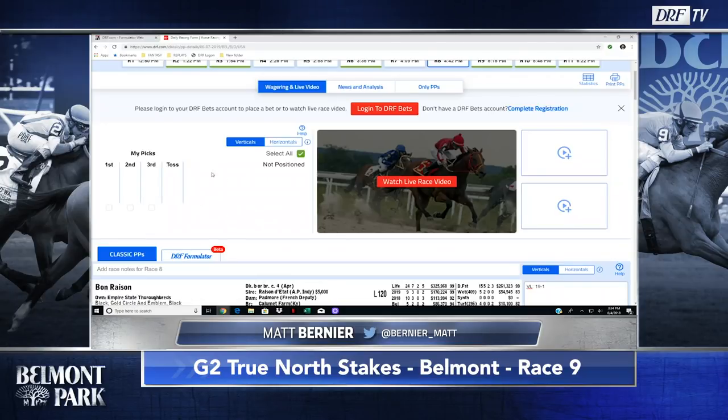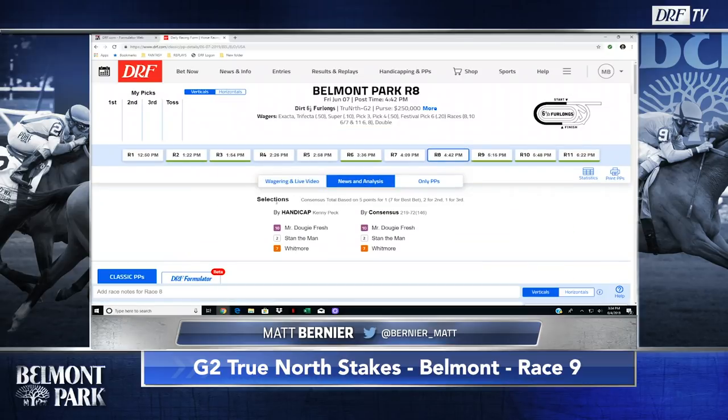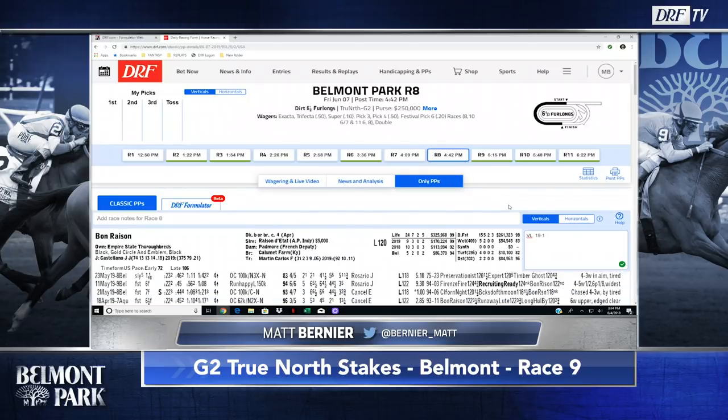You just click bet and it goes right into your DRF Bets account — you are good to go. And if you had a hard time figuring out this race and want some second opinions, click on news and analysis and you'll get picks from all of our DRF handicappers. When everything is finalized, you'll get Mike Beer's analysis for the Grade 2 True North. Check out the new Classic PPs over on DRF.com. The True North is race eight on Friday. I like Doucher in this spot — scheduled post time for the eighth at Belmont on Friday is 4:42 Eastern. Good luck.